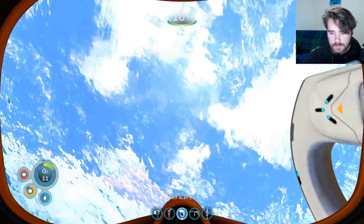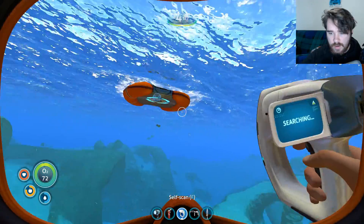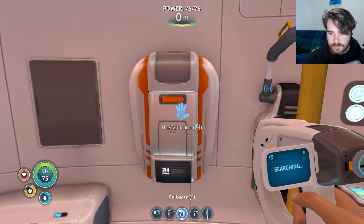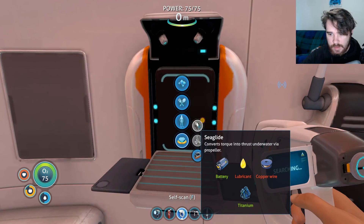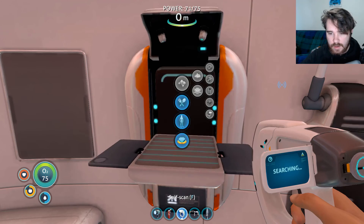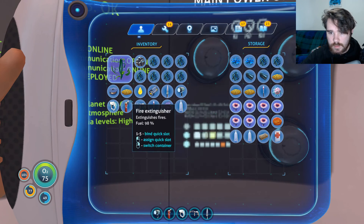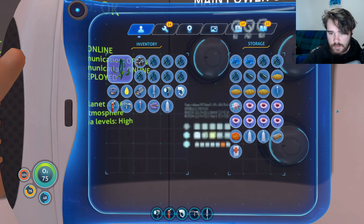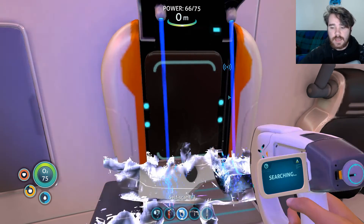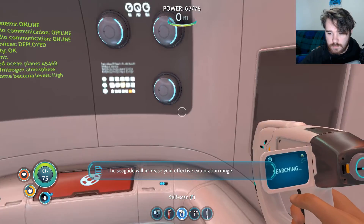Now we'll go make a Sea Glide, and then I guess we'll go to the waypoint. I would have preferred to have a high oxygen capacity tank. Alright, what do we need? We need copper wire and lubricant, which I believe we have in a chest over here — which we do. Pull it out. Throw the cave sulfur in there again. This is rotten, I forgot to throw it out. There we go — that's a Sea Glide! Lovely.